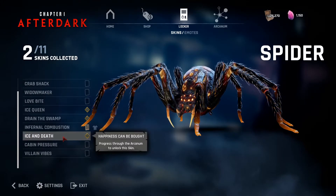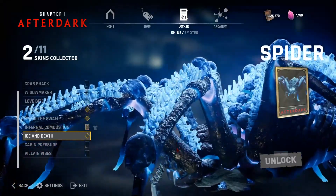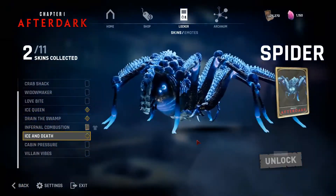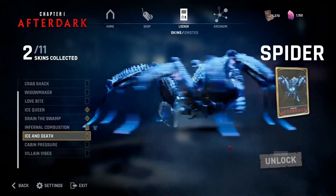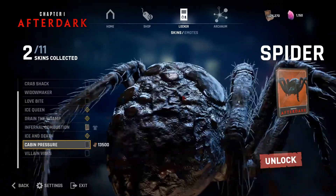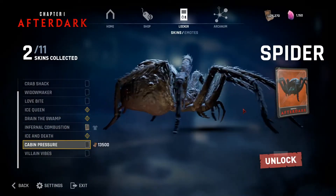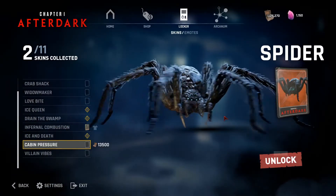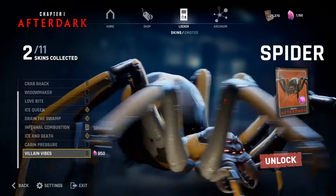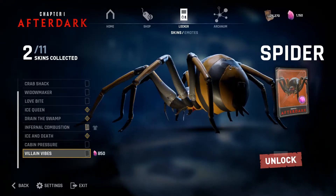Then we have the Spider. Here's her ice and death with all these ice spikes. It's kind of similar to her ice queen cosmetic but way crazier — I think I like this one a lot better. Then we have her cabin pressure, but since she's a spider it's not like they could have given her clothes, so she's basically just brown. And then we have her villain cosmetic — I'm not exactly sure what it's supposed to be, but it kind of looks like a bee of some sort and it looks pretty interesting.